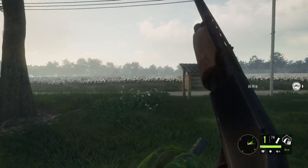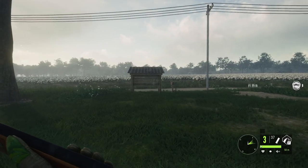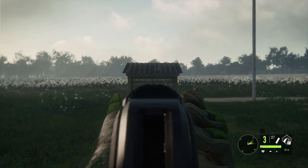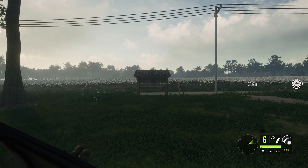The first reason is that the 12-gauge has a magazine capacity of 6 rounds compared to the 3 of the 10-gauge. This advantage by itself I think makes it the best choice, although the 10-gauge is a bit more powerful, the difference is minimal when hunting quail.